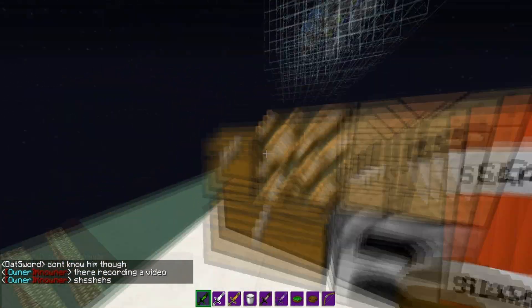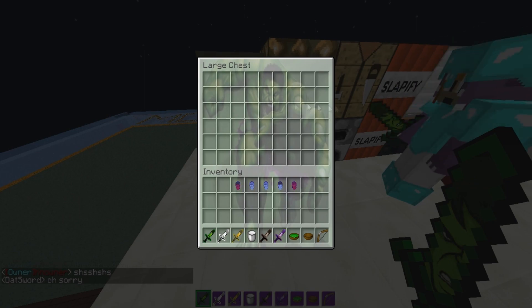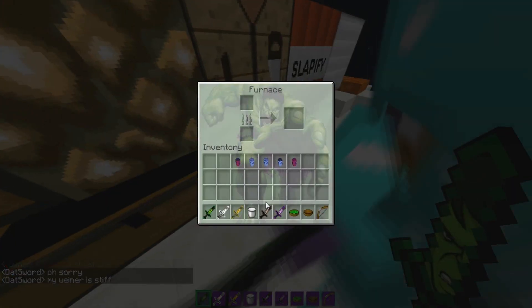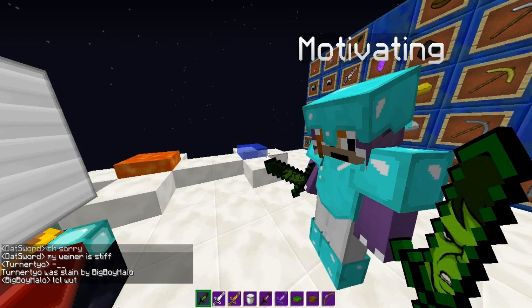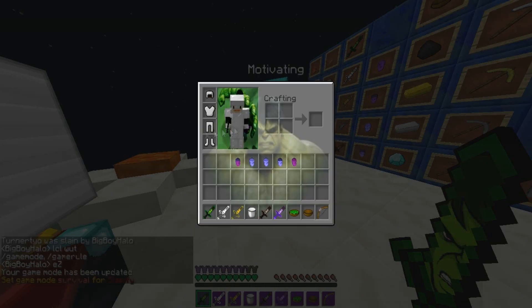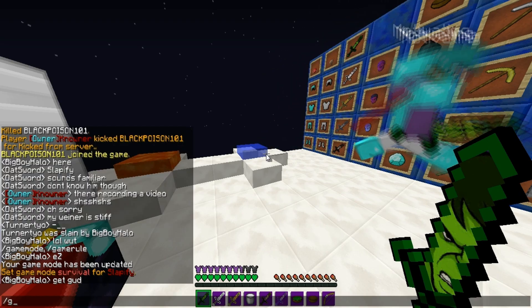And then the TNT with my name, you already know. Single chest has the Hulk like that. Double chest is a giant Hulk. Furnace, the same Hulk. And then the crafting table is this. Your inventory in game mode zero is like this, with that other Hulk in the background — it's a mixture of both. Really cool.